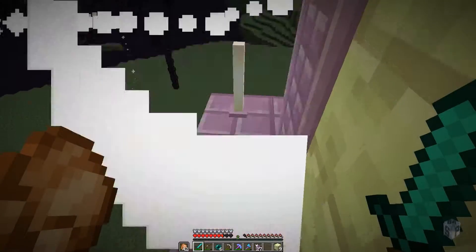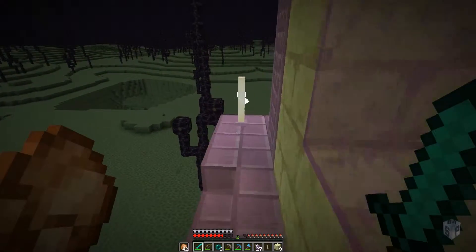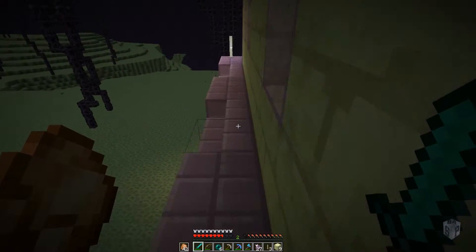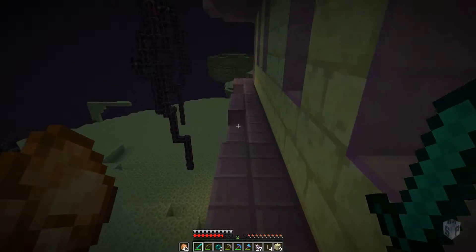And these I like — the end rods. They're just a light source. I don't even know how you're supposed to craft them. I've got to look up some of the 1.9 crafting recipes. But I thought I'd just kind of explore a little bit.